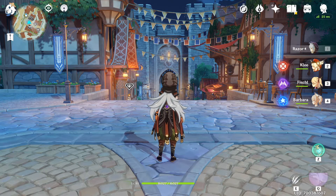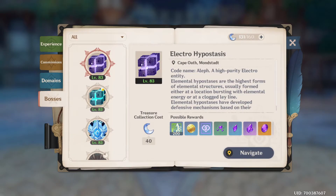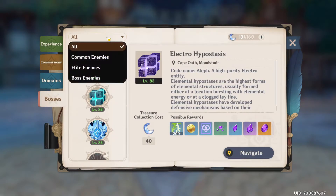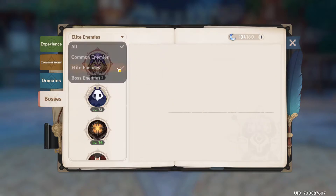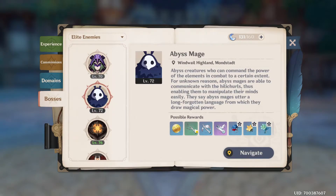Now I'll show you how to find the Abyss Mages. Go to the book icon in your right corner, click on it, go to the last page where it says Bosses, then click the arrow where it says All and go to Elite Bosses. Here you can see the Abyss Mage, and it shows everything it drops — the two-star, three-star, and four-star leyline materials.